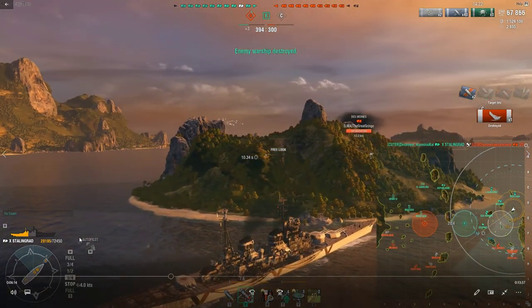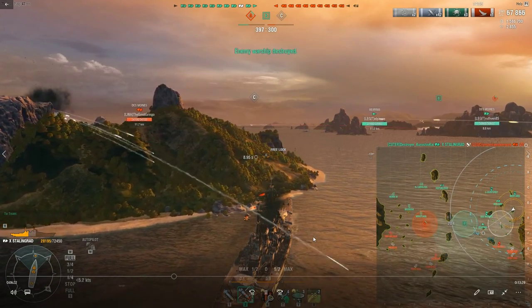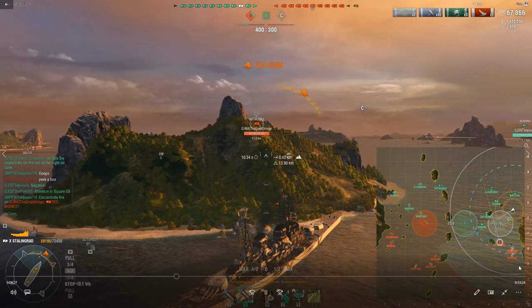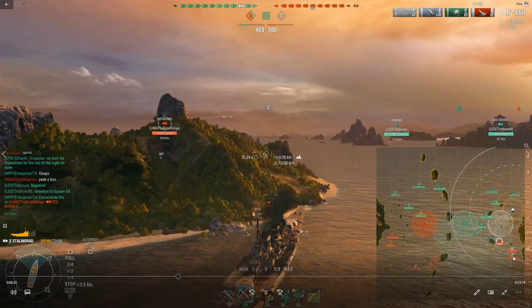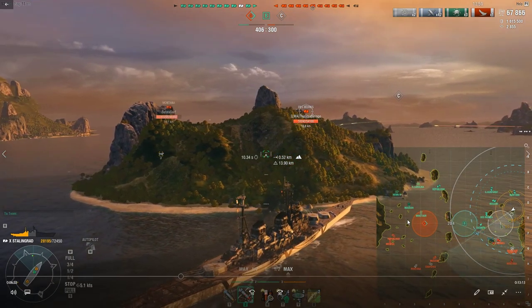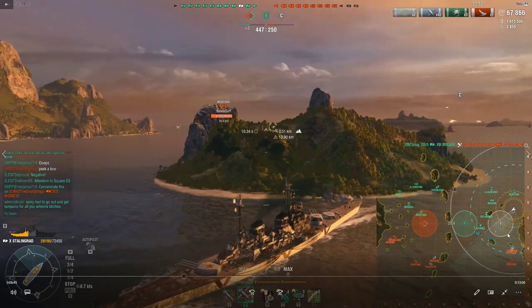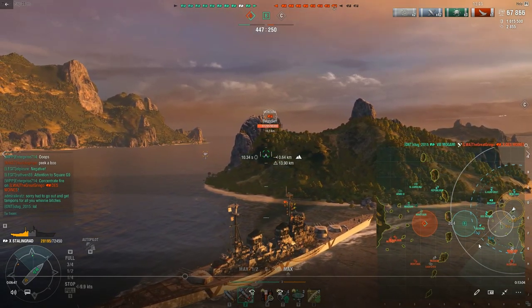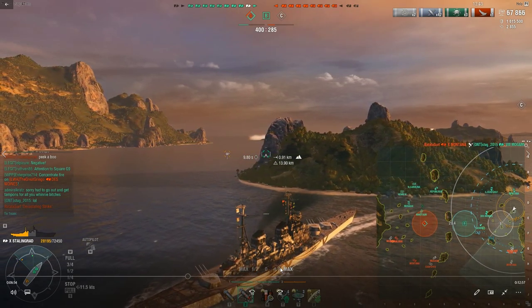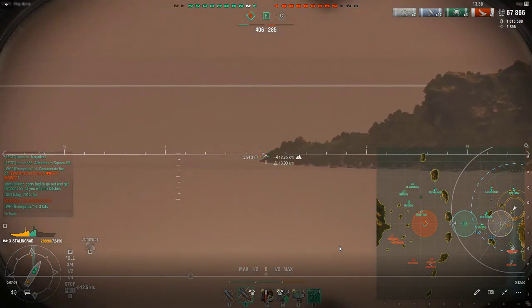Just playing safe — being that pain in the ass. Look at how many ships am I jamming up right here? I've got a Montana, a Henry, a Moskva, and this Des Moines peeling off — I'm tying up three ships that could otherwise be pushing this cap or making problems for my team, just with this position. This is something that Stalingrad is very good at. Moskva is also pretty good at it, although the AP on the Moskva isn't nearly as frightening. You've got better HE and better DPM in general, but it's much easier to bounce Moskva AP than Stalingrad.